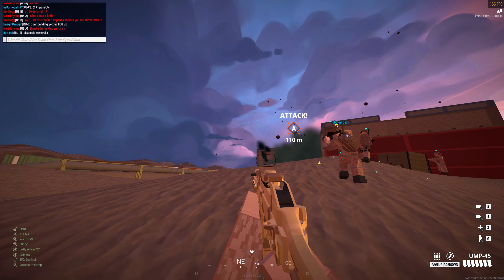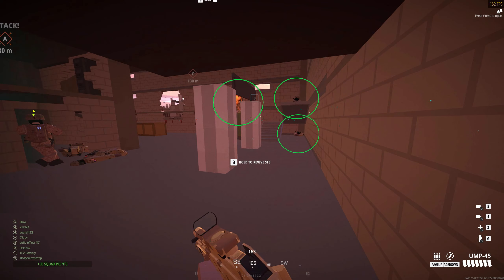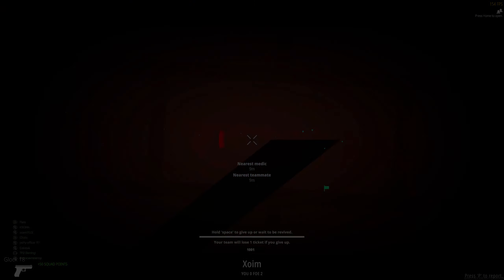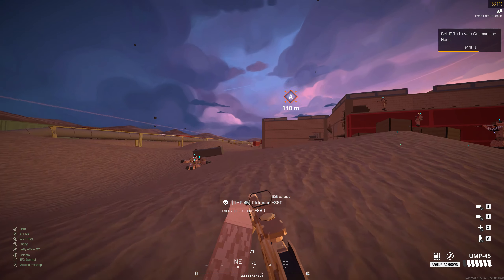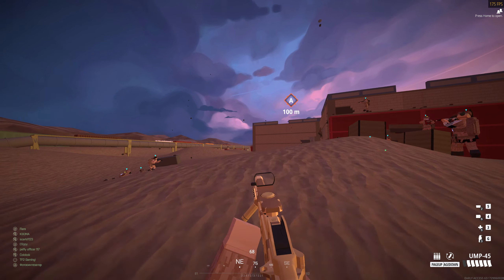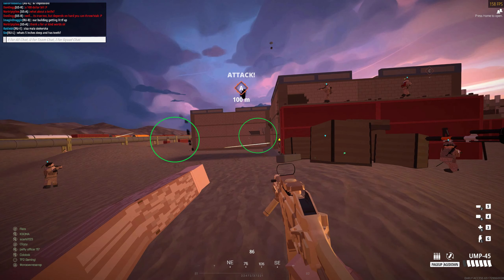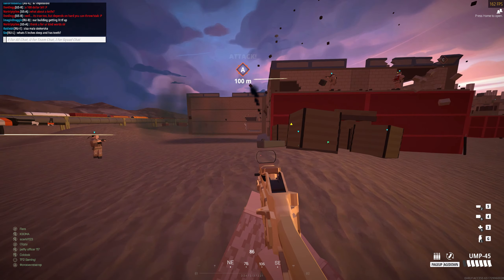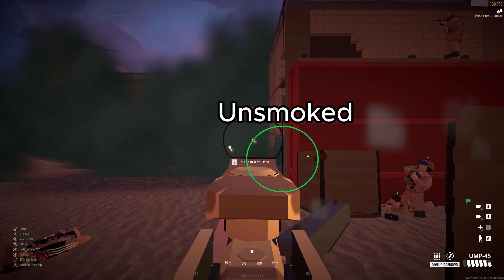Here, I drop smokes to help my team enter a building, but I place them at the entrance to the building we're going to use. You can see there are three enemies just waiting at the other side of the smoke picking people off. On my next life, I instead throw smokes further to block enemy positions from firing at us as we advance. This gives my team a much better chance of getting inside the closest building, because these enemy-held positions can no longer shoot us from behind their cover. Smokes are great, especially with close quarter weapons like SMGs, because they allow you to shorten the engagement distance by blocking more distant enemy cover.